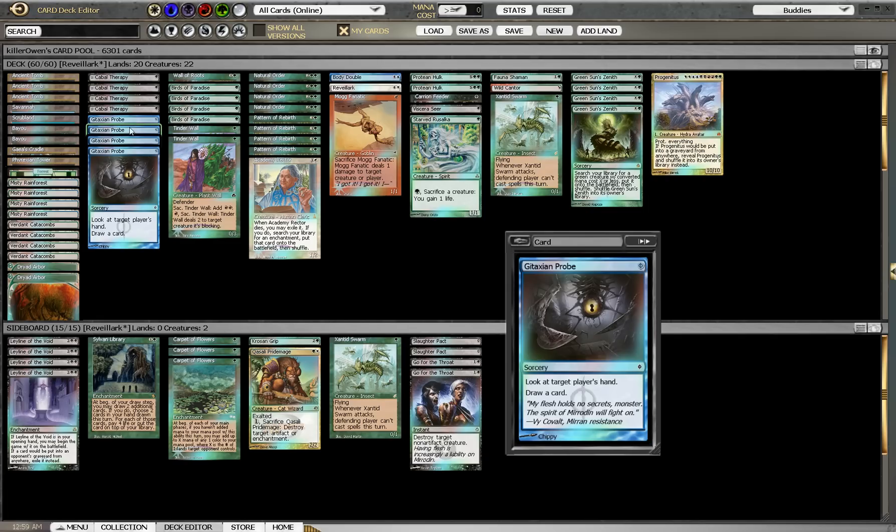Moving to our sideboard — we have four Leyline of the Void, most useful against Dredge decks, also against Aggro-loam and other Reveillark decks. I'll bring this in against any cards that are going to be abusing the graveyard. One Sylvan Library — I usually bring this in if I'm having trouble beating a deck, like Dark Horizons control decks or any deck where it would benefit us to dig deeper into our library and get a few extra cards. It just helps speed up the combo process.